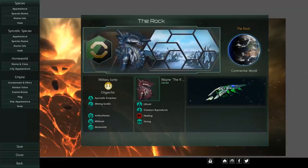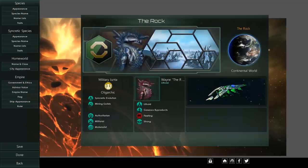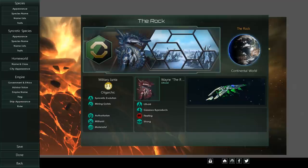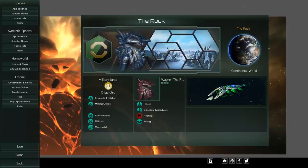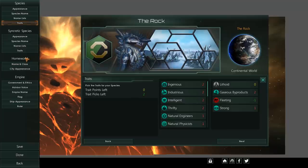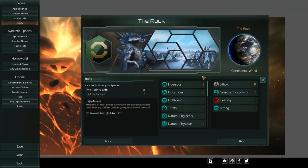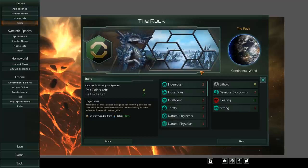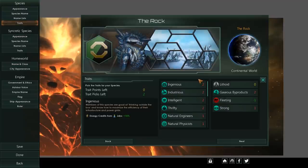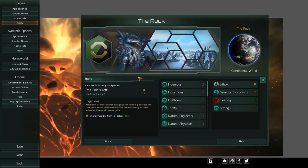Welcome back. Today we're going to talk about origins in more depth — what they actually do, how many there are, and which expansions they'll be part of. Not all origins will be part of Federations. The origins system itself is going to be part of the free update, but Federations and other expansions will have their own specific origins locked behind them.